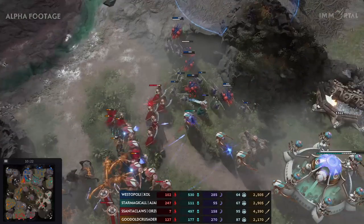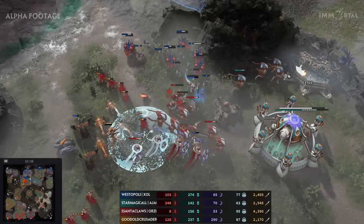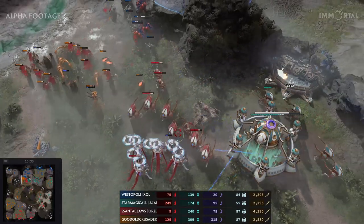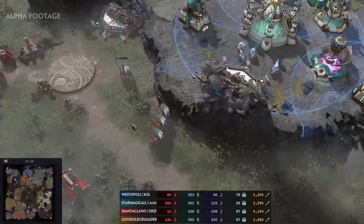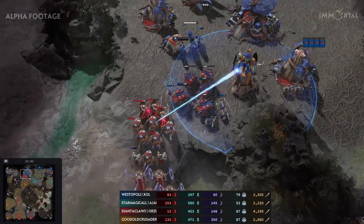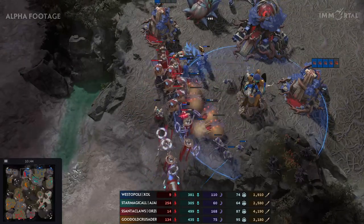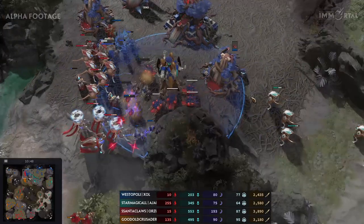Westopoly lost his expensive units, and here comes the 2v2 as both armies come together. Santa Claus seems to have a lot — another immortal ability comes down. Santa Claus gets sieged up and in position. At this point there's not much Magical can do as Fire is ready to keep pushing forward. The push keeps coming, Infuse comes down for Westopoly — he must defend this position. Santa Claus's army is coming strong and fiercely.